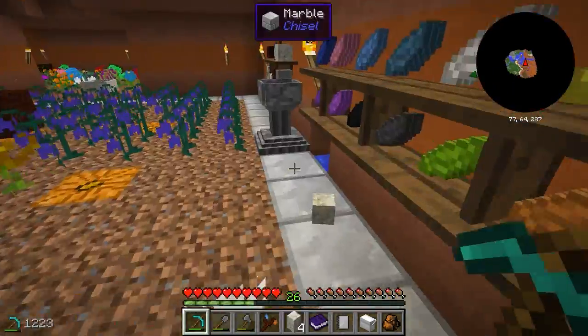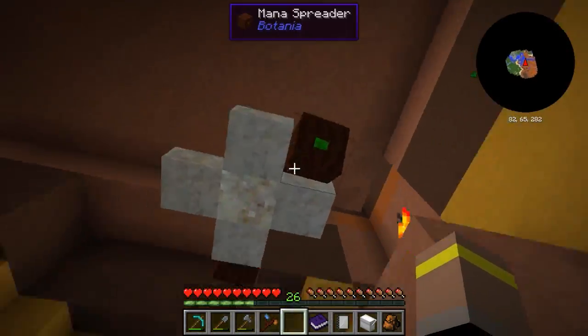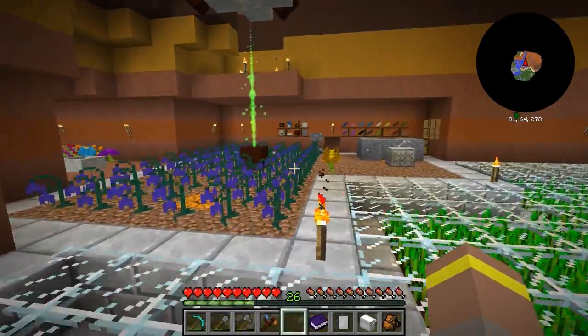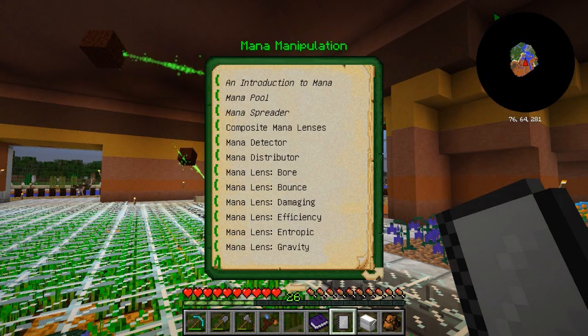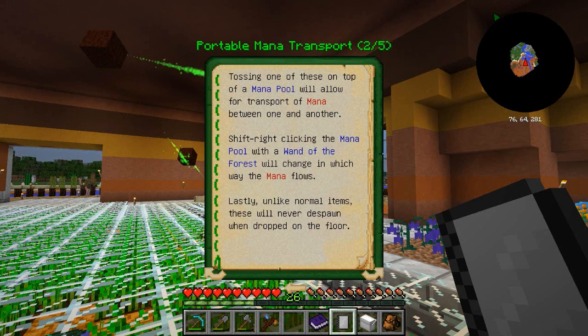Today we're going to make a couple of cool funky things that are going to allow us to move our mana around more freely. Sometimes you want it more compact and usable for taking over large locations, and sometimes you want it on you. So we're going to make a thing called a mana tablet. Looking inside our Lexica Botania under mana distribution and portable mana transport - the mana tablet is a portable object which can carry mana on itself, and tossing one on top of a mana pool allows transport of mana between pools.